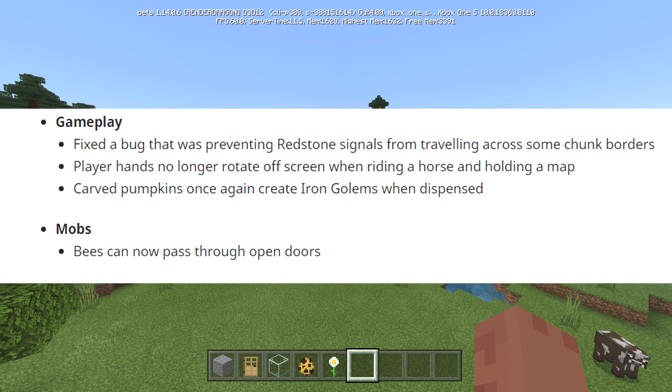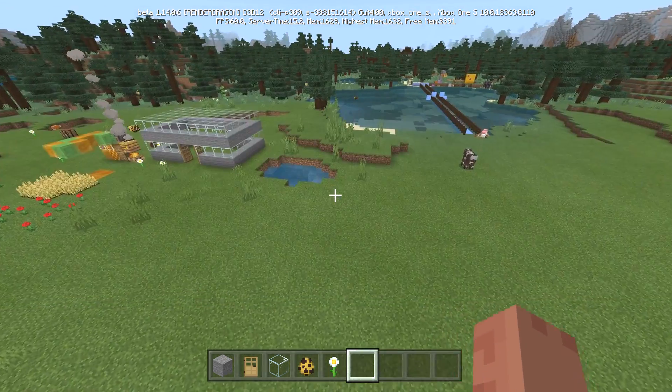It's a tiny one — we didn't even really need two pages — but there's a link to the full change log in the description if you want to read it yourself. Fixed the bug that was preventing redstone signals from traveling across some chunk borders. Player hands no longer rotate off screen when riding a horse and holding a map. Carved pumpkins once again create iron golems when dispensed. And bees can now pass through open doors — there you go!